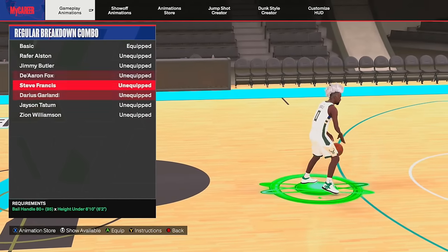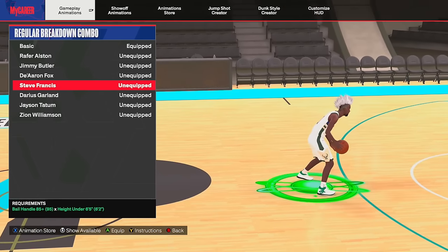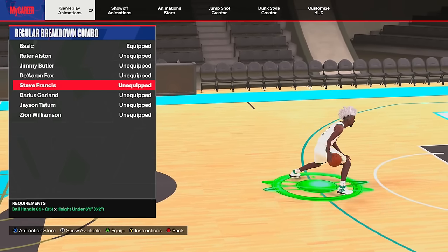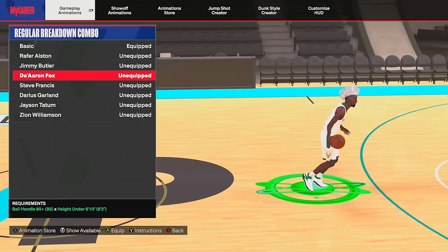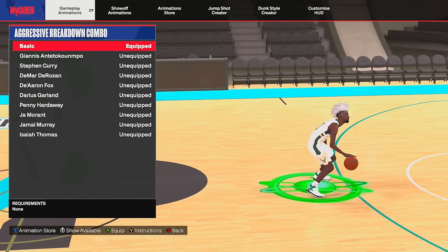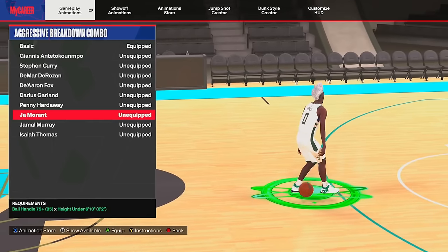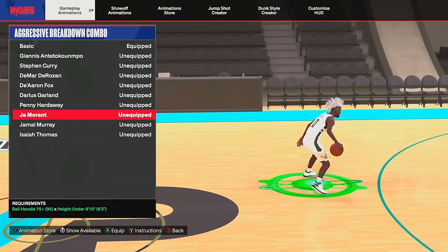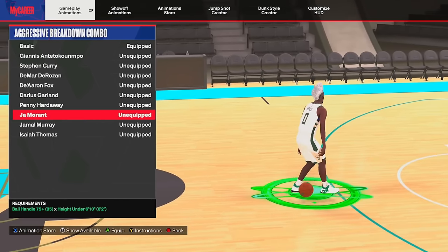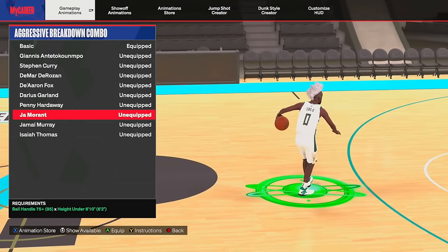For the regular breakdown combo I'll go through this quickly since it doesn't matter as much. On shorter builds — six-two, six-four — I use Steve Francis, and on taller builds like six-six I use D'Aaron Fox, which only requires an 80-plus ball handle and you can be under six-ten. However for the aggressive breakdown combo, on both of my builds I use Ja Morant. This gives you some crazy moves including a glitchy Ja Morant spin. If you iso a lot, this is the dribble move you probably want to have, and pretty much every single build can get it.